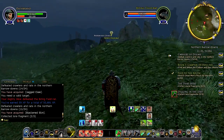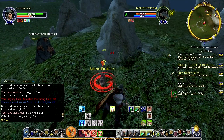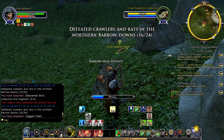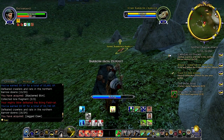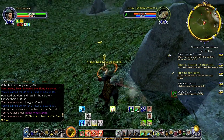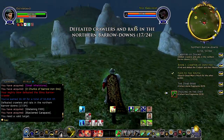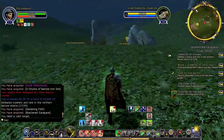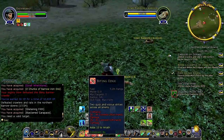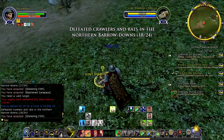This barrow iron happens to have another field rat conveniently located right next to it, so we might as well dispose of that and grab this. This is one of the weaker barrel crawlers so we'll deal with this guy too — it's always good to go for the easy ones, makes the quest go a little bit faster. There are two different types of barrel crawlers here in the northern barrow downs: the slimy ones which are the ones I primarily want to be fighting, and then some others that have about twice as much morale, or HP or whatever you want to call it.